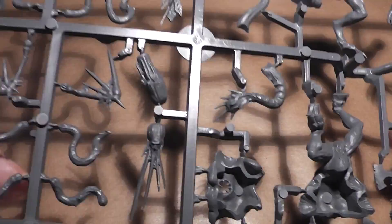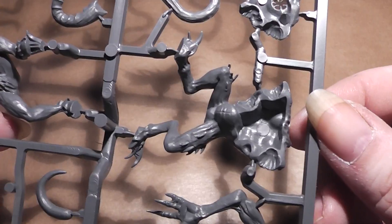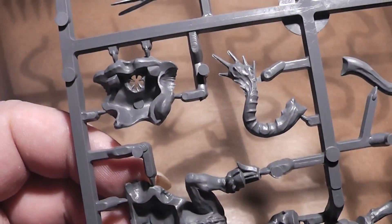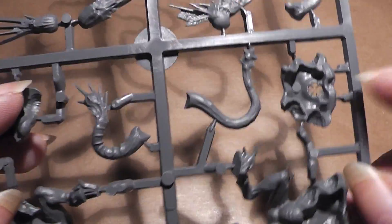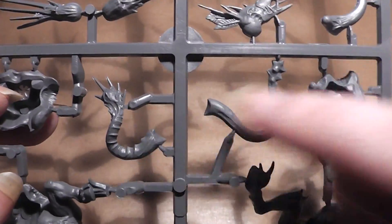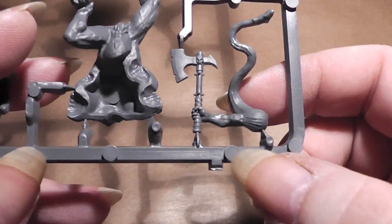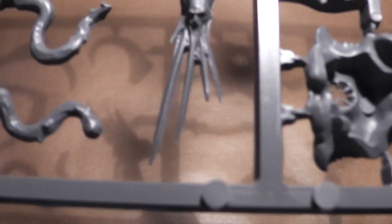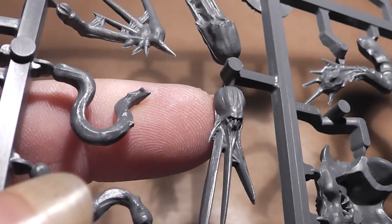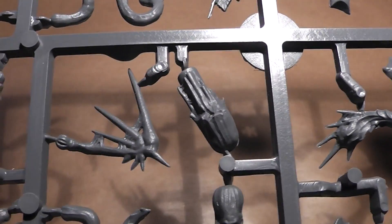Now let's take a look at sprue number two. Here we have the two main bodies. The front parts of the bodies are here and here. And here we have additional tentacles and arms, and also one with an axe and a big tentacle. And very disgusting — this is also a head, with some spikes on here. Very interesting.